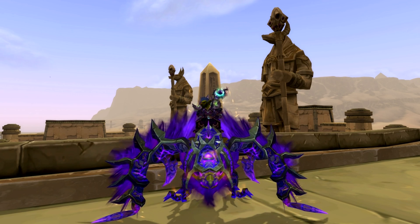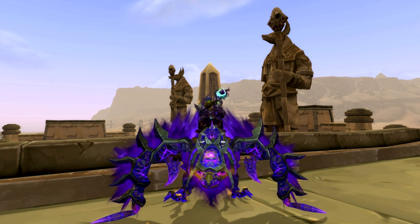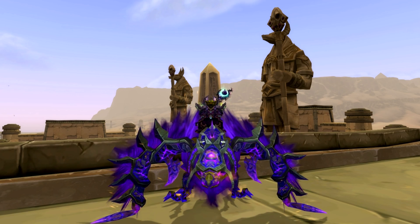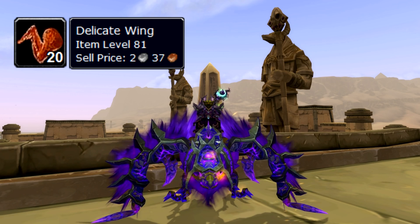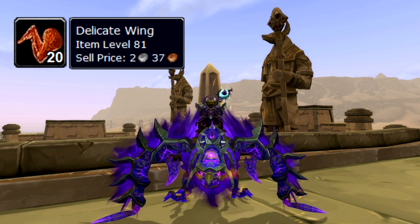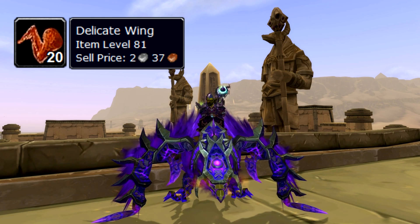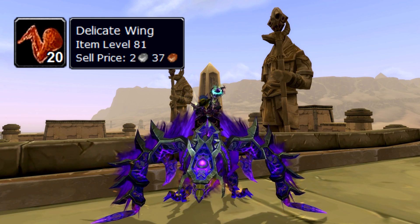Today's farming loot is very easily attainable, and the drop rate is said to be about 60% chance on each mob. We're going to be farming Delicate Wings. Delicate Wings are used to level cooking, and are often sought after by those leveling cooking, due to the fact that you have to do cooking dailies to get other recipes, making these as good as gold.